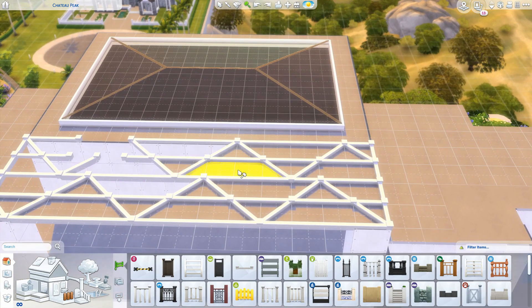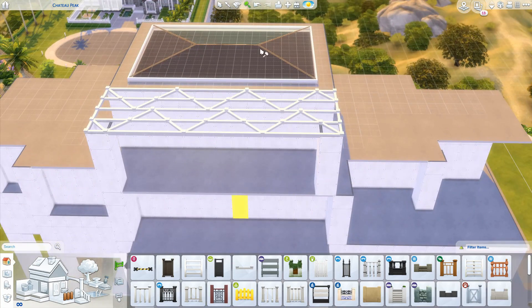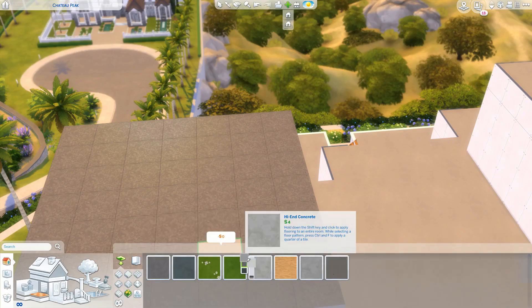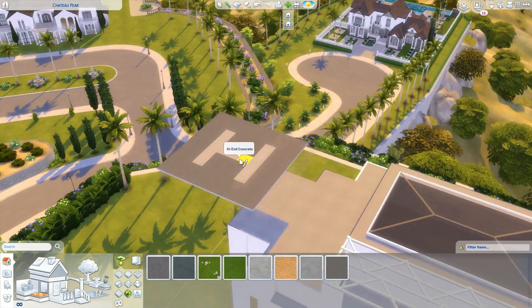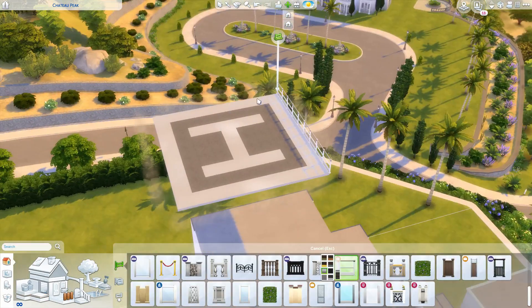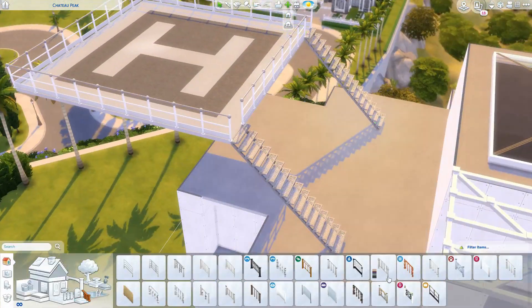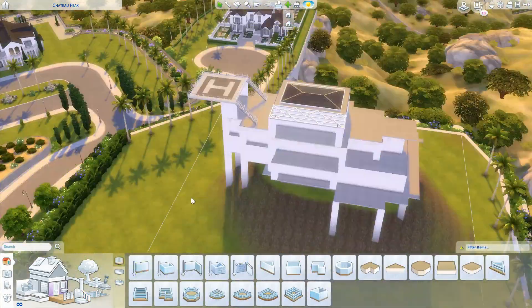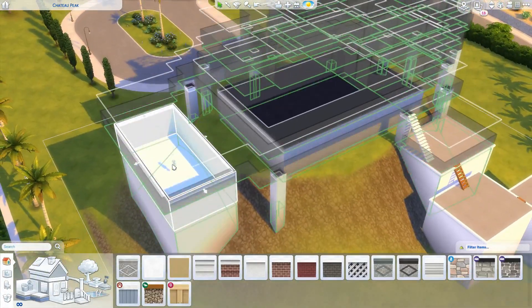I got inspired to do a big fancy mansion in Del Sol Valley. I haven't really done anything dedicated to the Get Famous pack, even though that was out last year. I was trying to build a mansion specifically for Get Famous for ages but just couldn't come up with anything - but I finally came up with this. It's up on the gallery under my hashtag Emma PP or username Emma the Blonde, and I'll write those in the description.